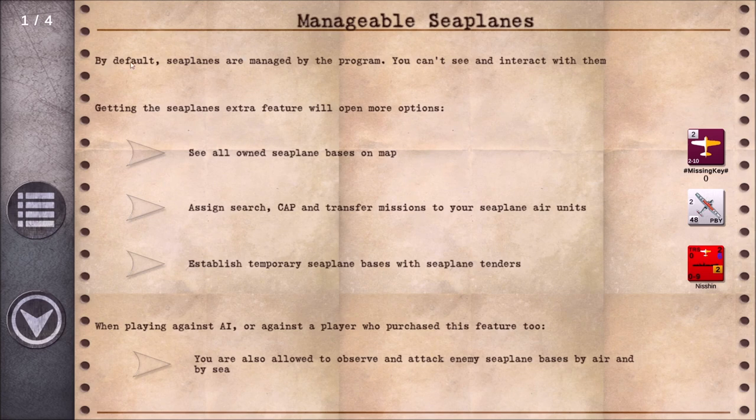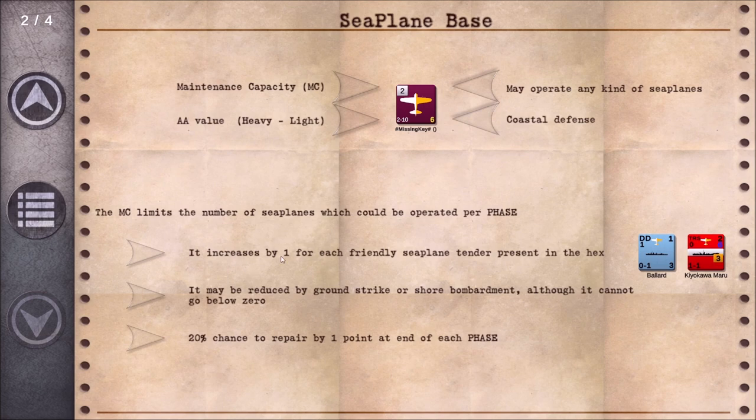Managing seaplanes: by default, seaplanes are managed by the program — you can't see and interact with them normally. That's how it works if you don't have the DLC; the ships just send the seaplanes out on their own if they're a cruiser or battleship with seaplanes, or if there's a seaplane tender or seaplane base on the map. But now with the Seaplanes DLC, you'll see all owned seaplane bases on the map and can assign them just like normal aircraft.